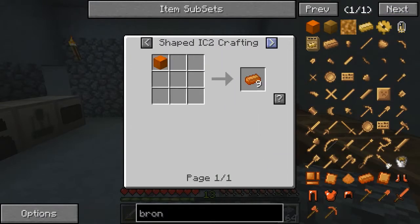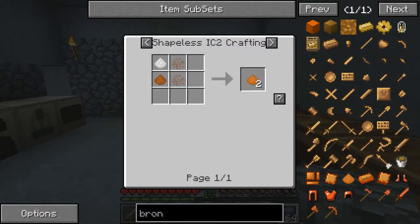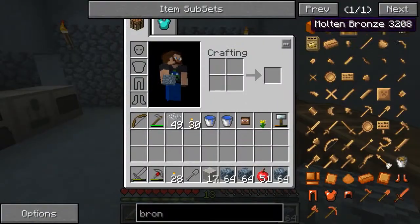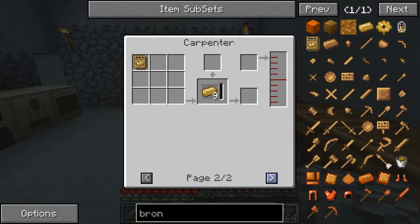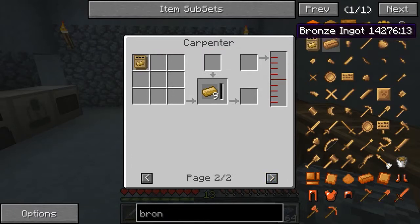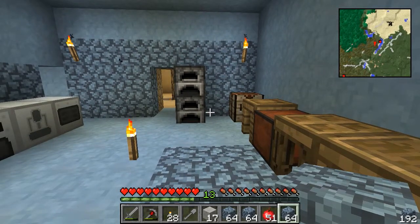How do we get bronze? Bronze dust — one tin, three copper. The other way was really the only way to get it. You need a broken pickaxe and then you can put it in a carpenter and get some bronze ingots back, or you can get a bronze crafting thing. Well, unless you just find bronze, it ain't happening. I'm hoping this works — I'm thinking it does. If not, we'll make some bronze and we'll cheat it in, swap it out.